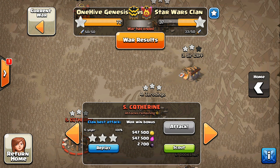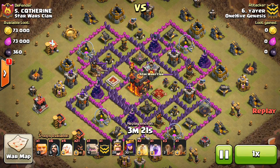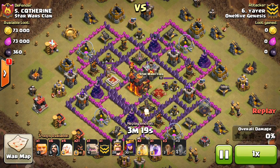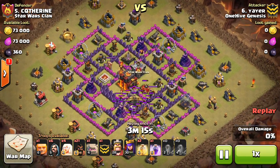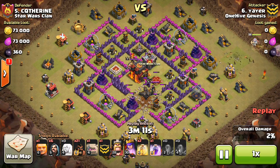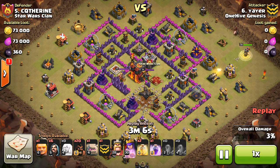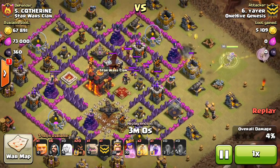First we're going to start with the one non-Town Hall 8 attack, the best one I could find. This isn't the most ideal base to show, but it has an Inferno Tower and we're taking a look at Yair, a Town Hall 9. Whenever there's an Inferno it makes it a little tricky, and this guy actually does have all max defenses besides the Air Reapers and stuff. So not the easiest base to 3-star by any means.